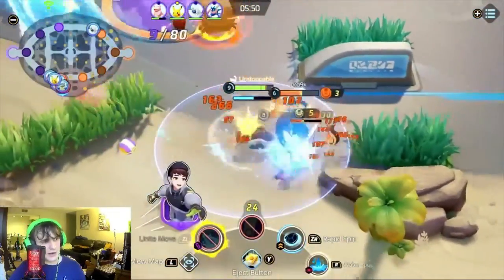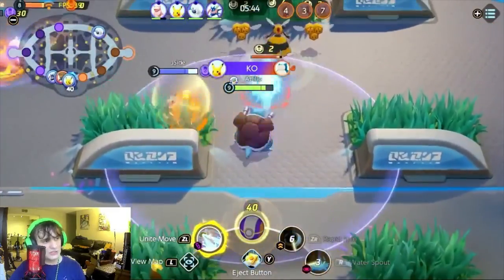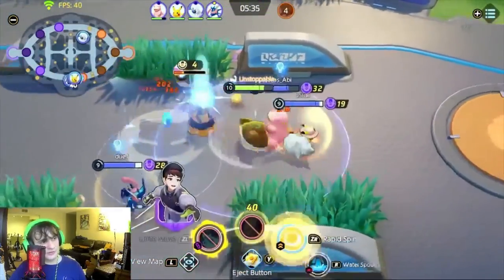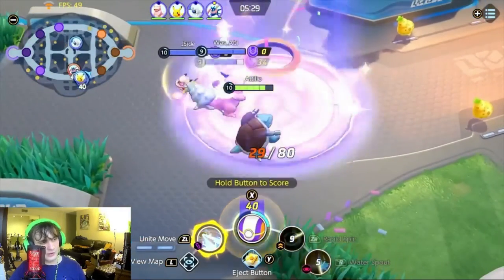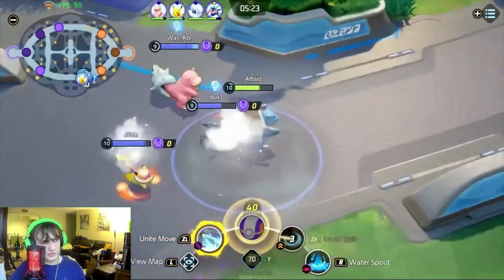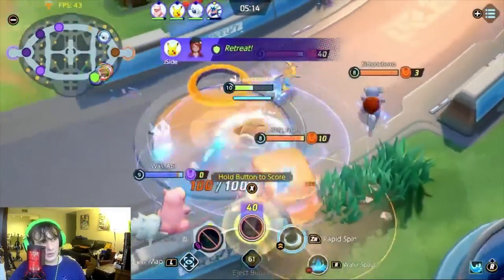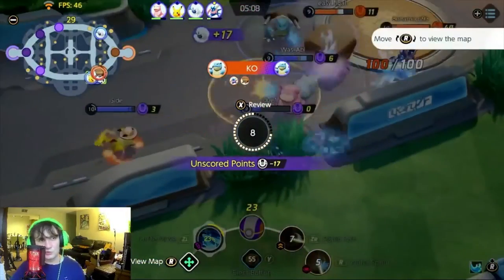Now heading boss side, we steal Drednaw thanks to Wasabi with his Slowbro, and I get up to Blastoise. I start up my combo — as you can see, I'm doing damage from behind and I still haven't ulted yet. We get kills on the Snorlax, Crustle, and Cinderace — wiping four teammates in that fight — and we're able to get the Drednaw. Unfortunately I'm not able to charge up yet. Greninja tries but doesn't get away. I try to ult but it doesn't matter as he disappears.